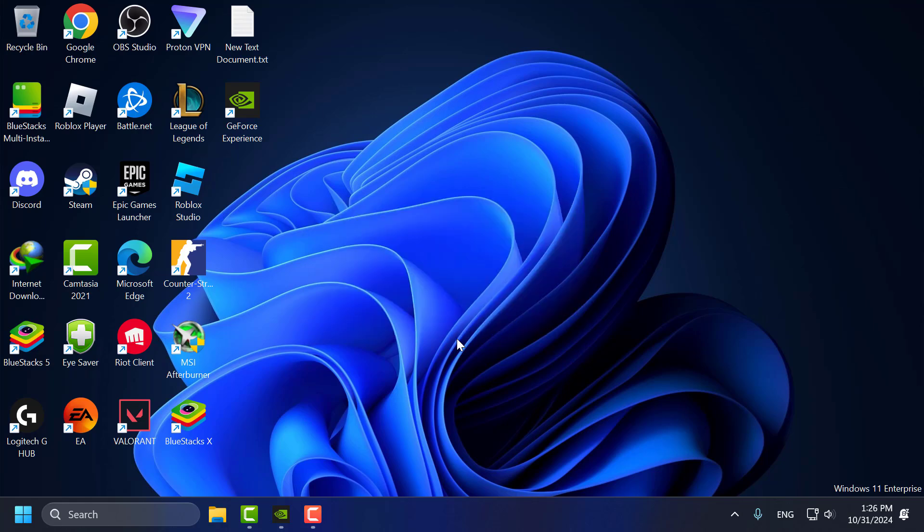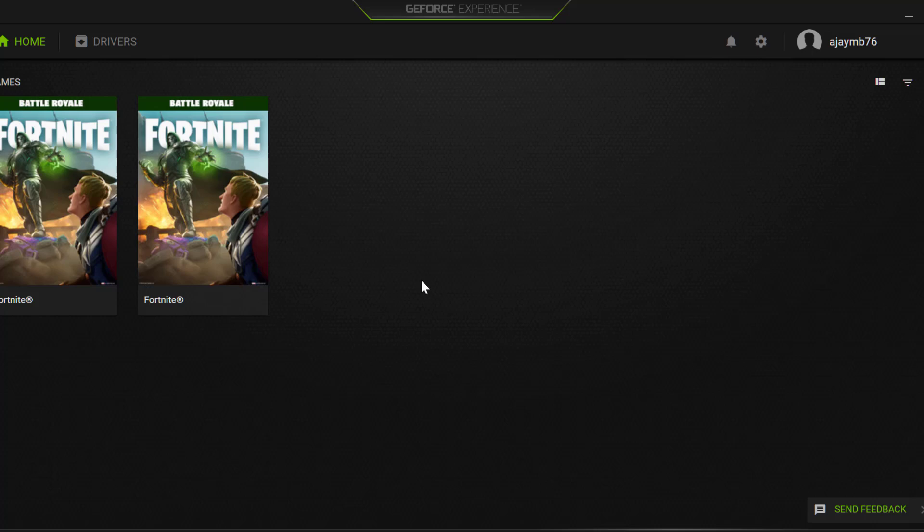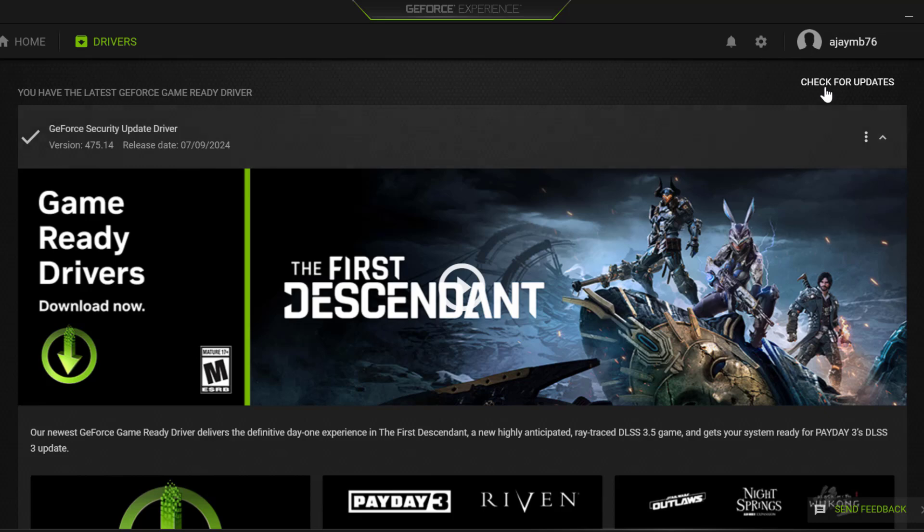Method 1 is to update your graphics drivers. To do this, for NVIDIA users open the GeForce Experience. If you don't have GeForce Experience, check my video description for the download link. For AMD users, open the AMD Adrenalin software. Select the drivers tab and select check for updates.